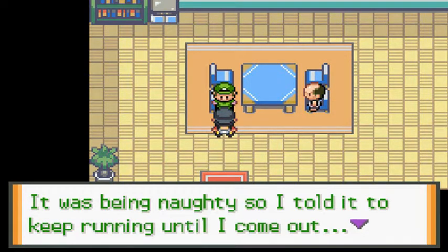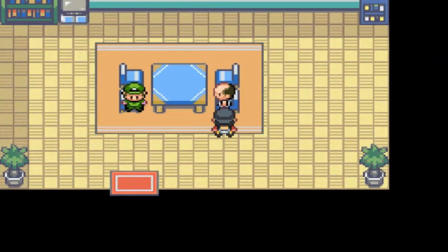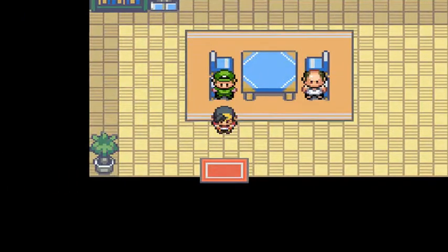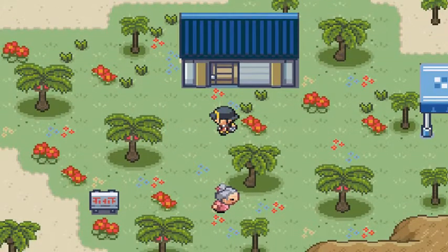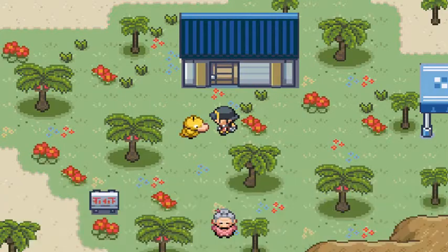This NPC says his Psyduck was being naughty so he told it to keep running until he comes out. My son doesn't treat his Psyduck very well but loves it really. That is a very mean move — a douche move.